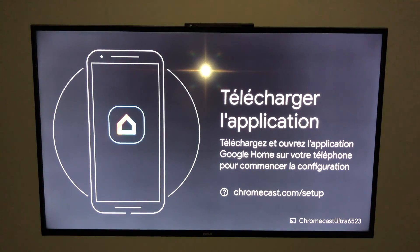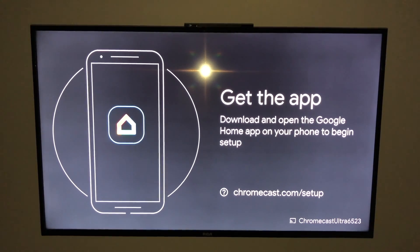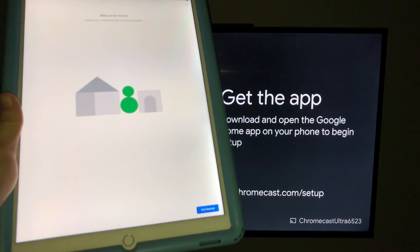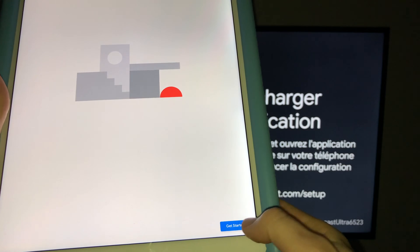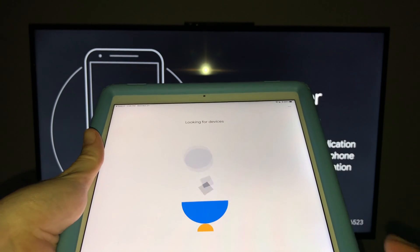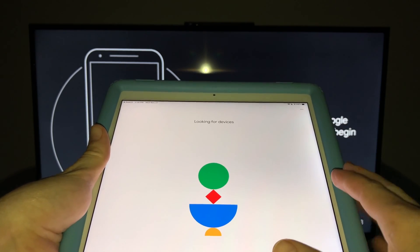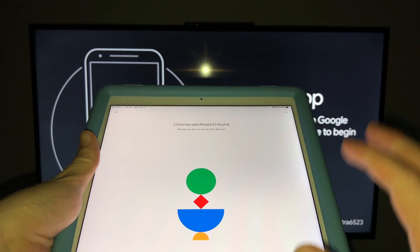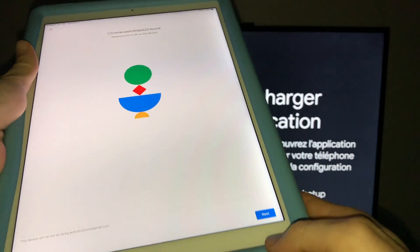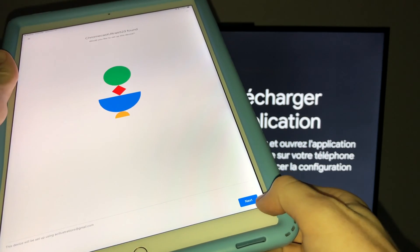With my controller I'll choose the correct HDMI input — this is exactly what you should see. Remember we downloaded the app and set it up on your iPad or any device you have. On my iPad I'll tap 'Get Started' and it will look for devices. It will ask you to sign into your Gmail account. After that, wait and you should see 'Chromecast Ultra' appear — then tap Next.